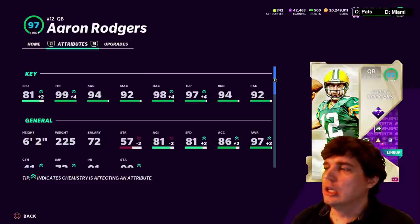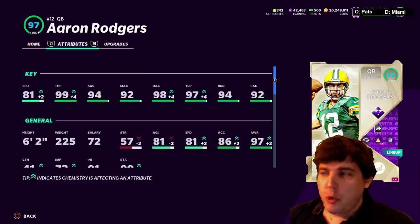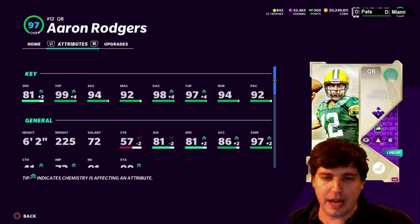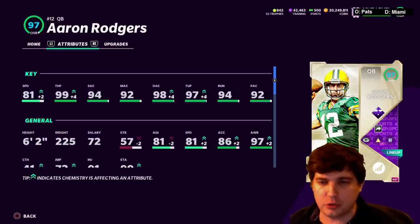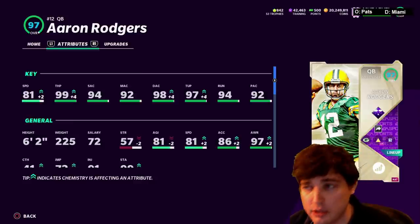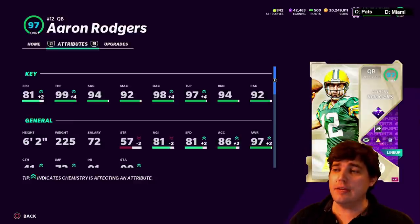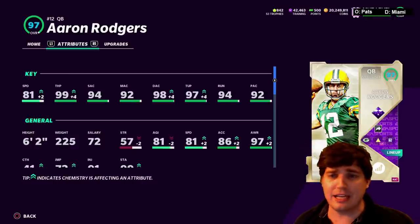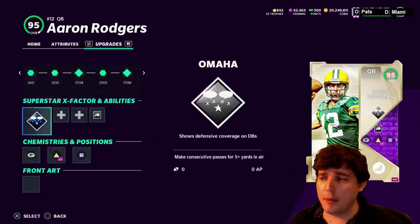Overall, he's well-statted — great stats across the board. 99 throw power, accuracies are all there. But the problem with Rodgers is I've still seen him sail a pass to an open receiver on next-gen. Even though he's got great accuracies, it's still not going to be perfect accuracy for some weird reason. 97 throw under pressure — he wasn't even under pressure and he still missed the throw.